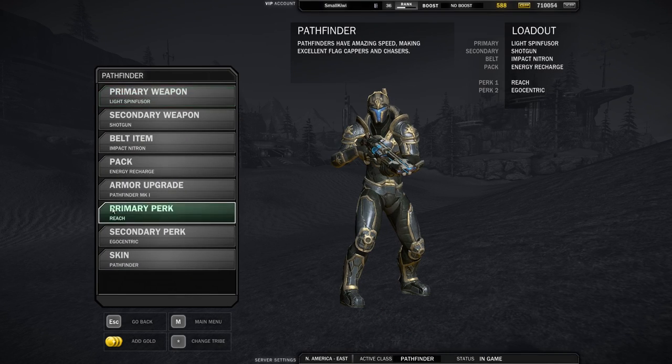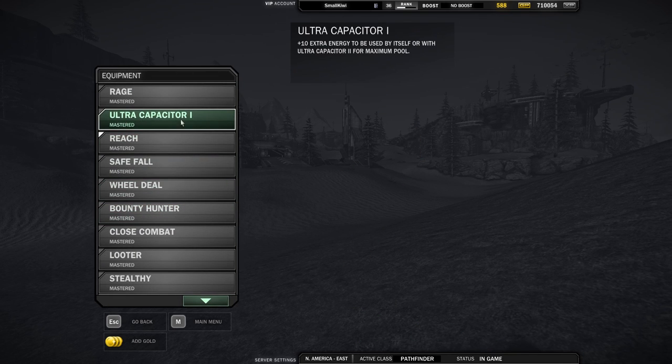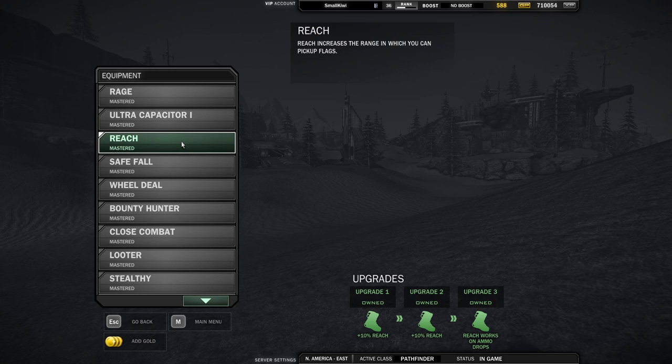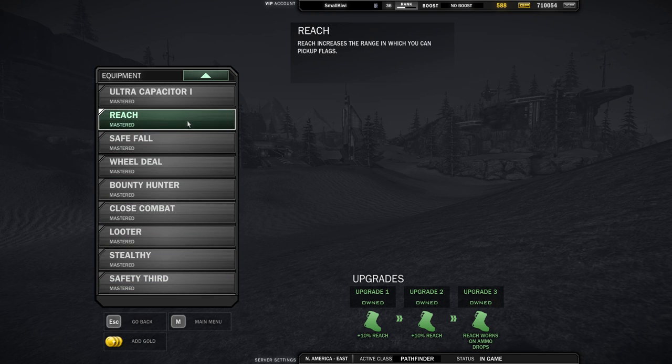Lastly, we will look at primary perks and see that there are three somewhat viable options: Ultracapacitor for extra energy; Reach, for the added utility and safety net of being able to pick up flags from greater distances; and Safety Third, which gives us an extra impact nitron for greater speed. For now, I highly suggest prioritizing the Reach perk, but only after unlocking Egocentric, armor upgrades, and nitron upgrades.